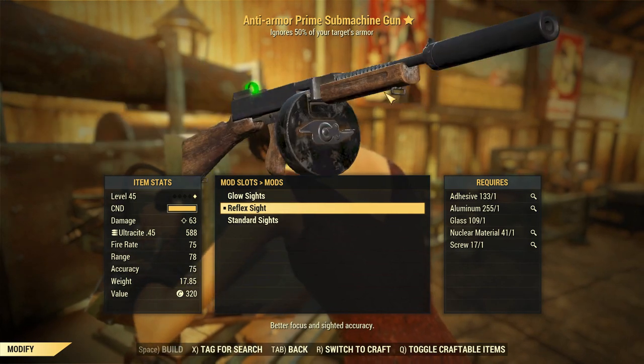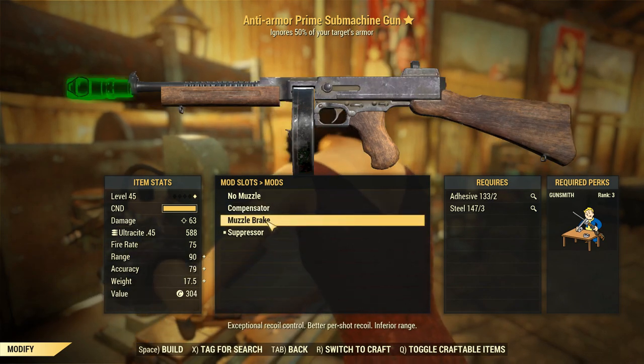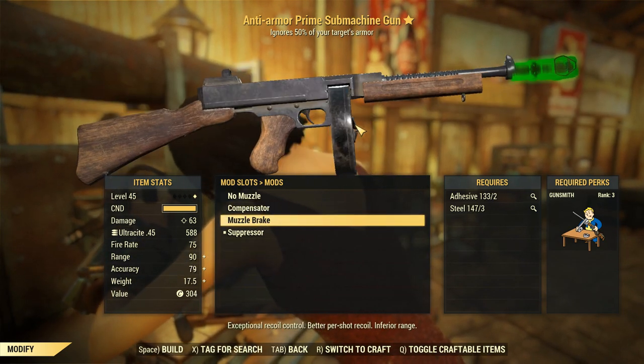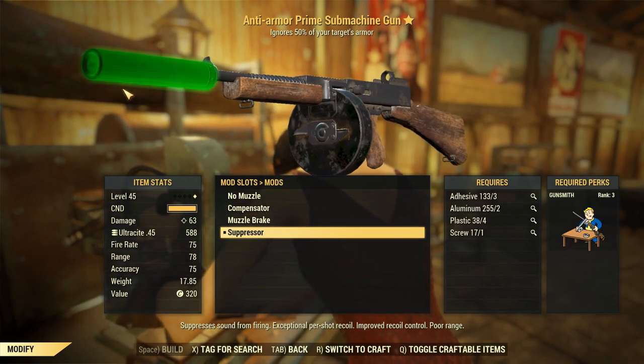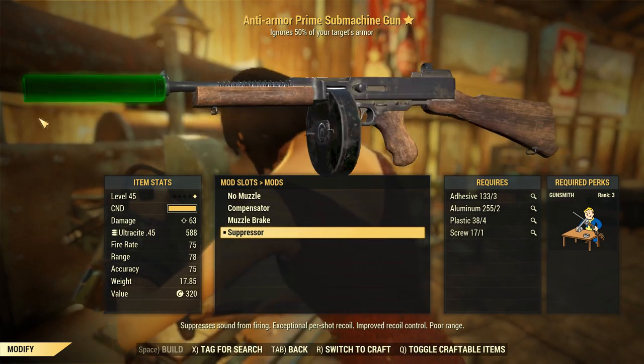That's basically what you got from Fallout 4, so there's nothing really new here. There's a suppressor on the end, and all of this stuff we've seen before. You can even get that giant muzzle brake, which looks kind of tacky. It looks definitely better with a suppressor. Unfortunately, there's no foregrip for it — that'd be really cool, but yeah, that's basically what it is.